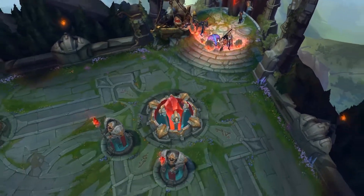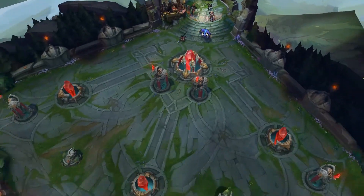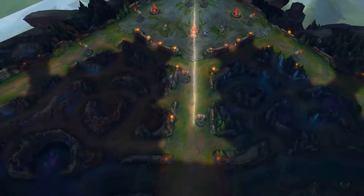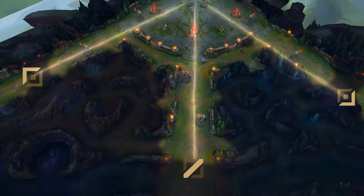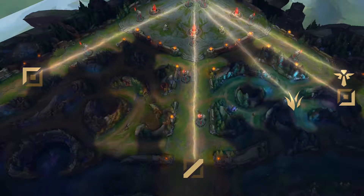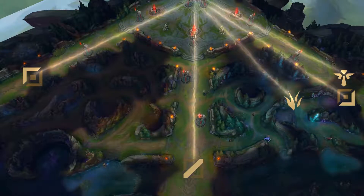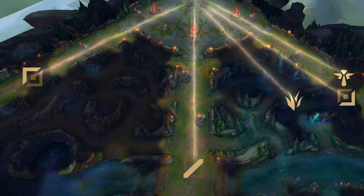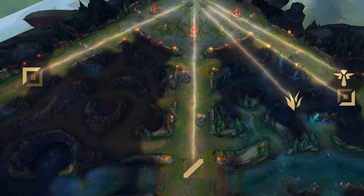Hello everyone! I guess you're all aware that there are three lanes in a jungle in League of Legends, as well as five roles: mid laner, top laner, ADC, support and jungler. But do you know why tanks and fighters usually go to the top lane, why it's the bottom lane that is held by two champions, and what a jungler even does? This and many other things is what we'll explain in this video.